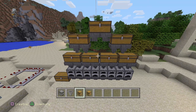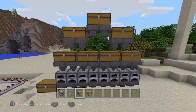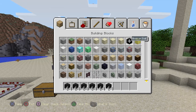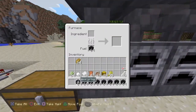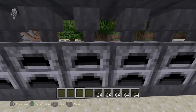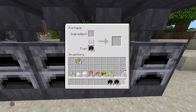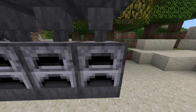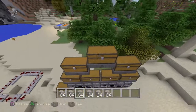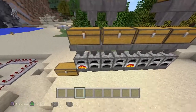The thing is, this is where the bug part of the video comes in. Normally this would work, but right now we have a bug. So let's go fill this thing up with fuel to show you what I'm talking about. Now let's throw in something to cook — iron ore, that's always good stuff to cook. Throw that in there.